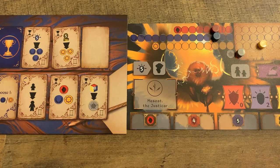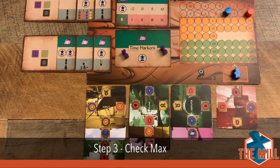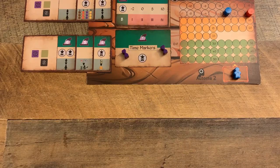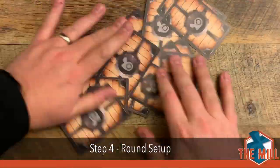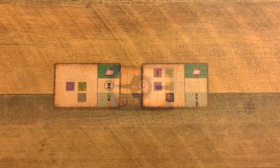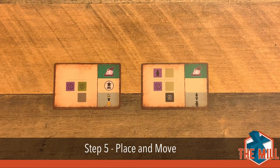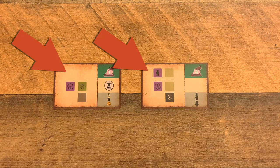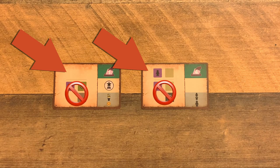The Automa doesn't gain benefits from the council phase — they just remove rewards for the sake of potentially taking what you may want. Step three, check max, is easy: the Automa doesn't use province cards so they don't have to worry about having too many. Step four, round setup, is just shuffling the Automa deck and placing them face down with room for a discard pile. Finally, during step five, place and move: if you remove workers during phase five, you'll trigger Automa cards as usual, but only use the worker placement piece of the card — no timers flip and no province cards are removed during the council phase.